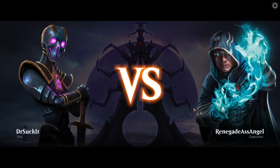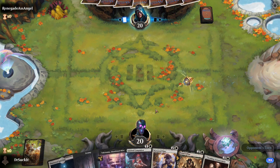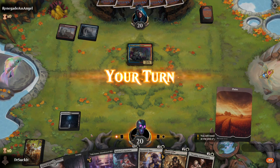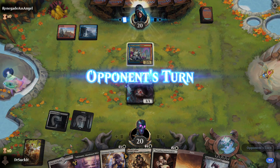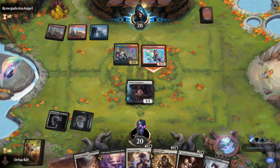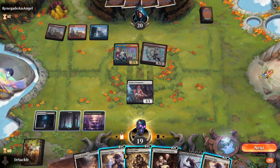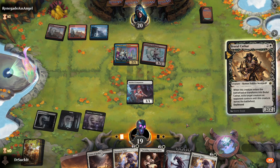Alright, we're playing against Renegade Ass Angel. Turn two is just this guy. Spirited companion. We've got plenty of black mana to be able to get that guy out. Counter, huh?